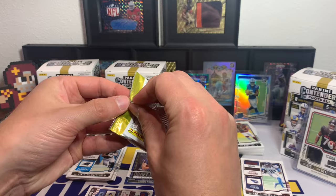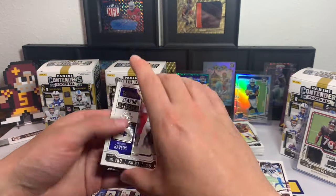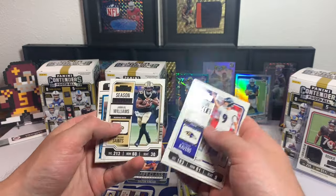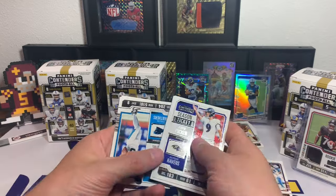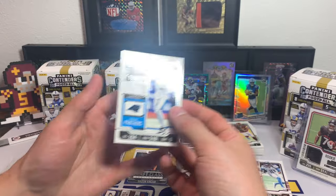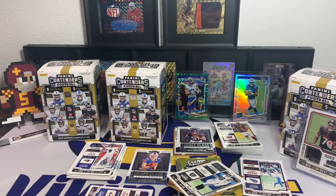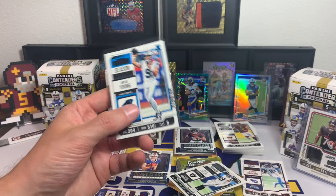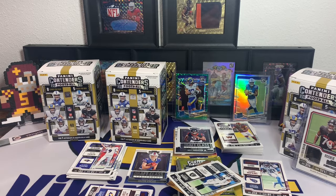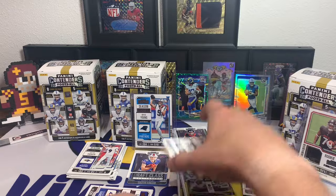I really wanted to show the rookie tickets — it's kind of cool that they added those back in. Getting a CJ Stroud would be sweet. Justin Tucker, Tua, DK Metcalf, Patrick — and there we go, we got one: Bryce Young rookie! It says Season Ticket but you've got the rookie shield up in the upper right. That's pretty cool because Tom Brady rookie tickets are just crazy, so having those for the new guys is neat.